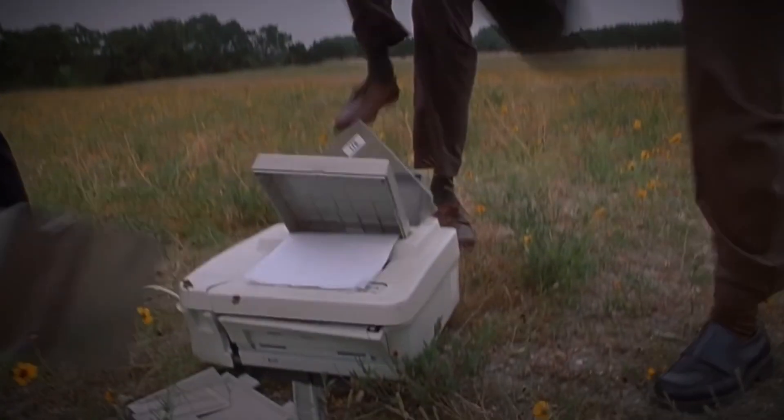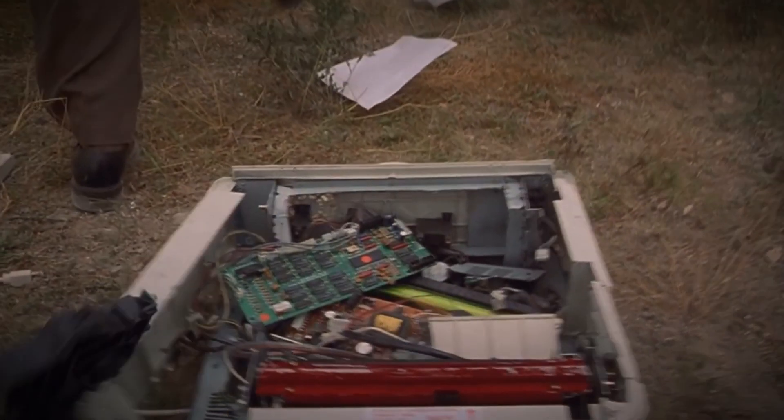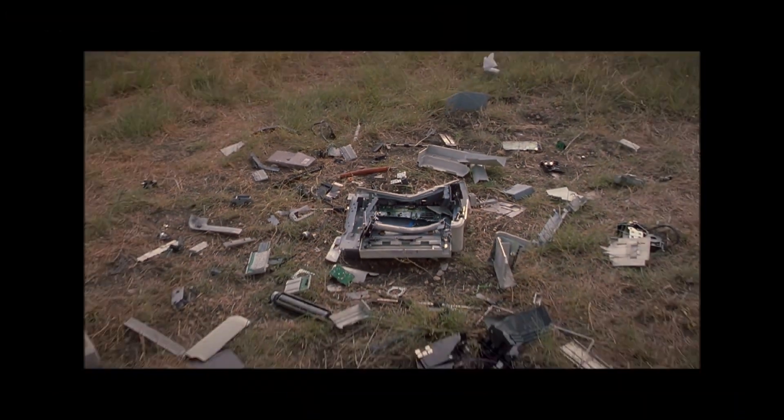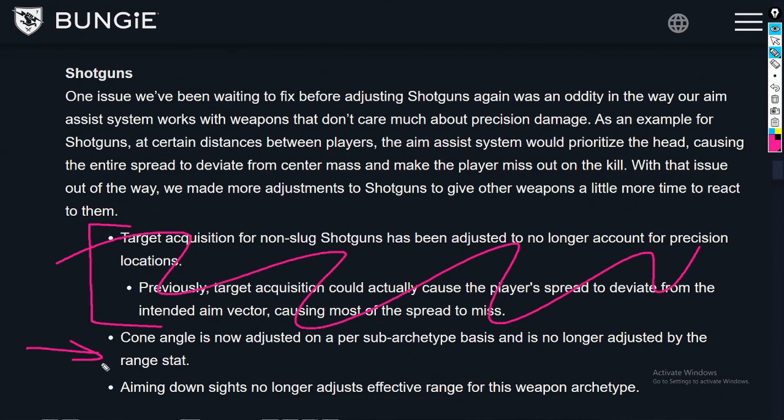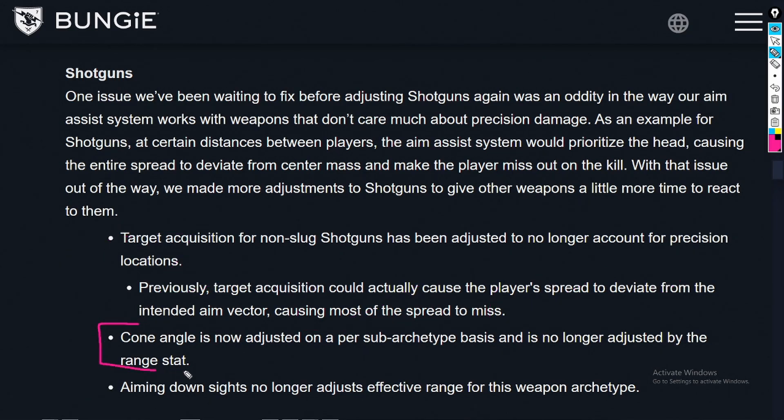I've already referenced my last video, but we'll do a quick recap just to get up to speed. Three major points were changed: the target acquisition around somebody's head, which I'm not going into in this video; the next one was cone angle; and then the impact of ADSing your shotgun. For this one, they say that the cone angle is no longer adjusted by the range stat, only by the sub archetype.